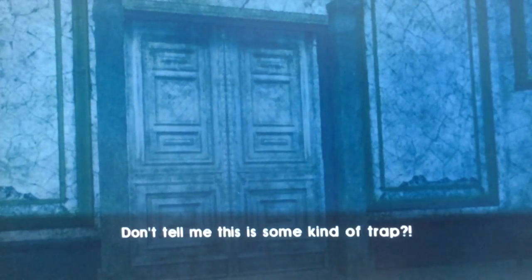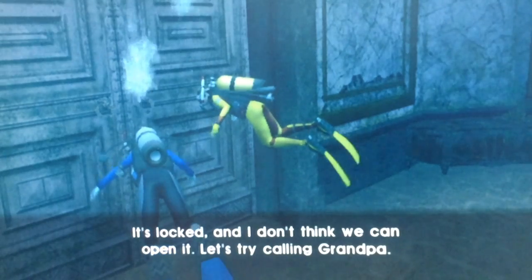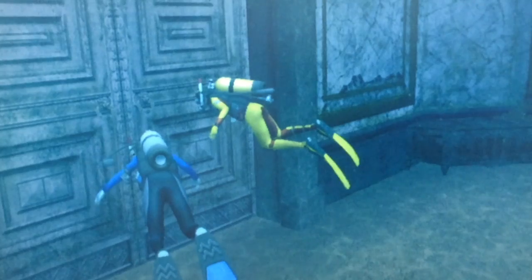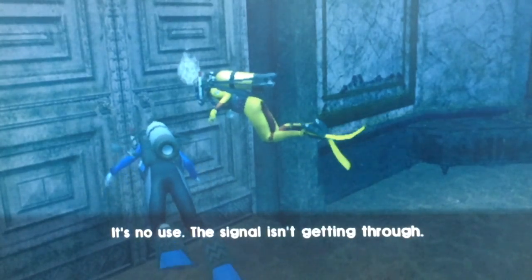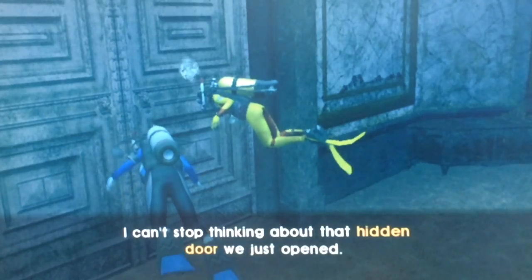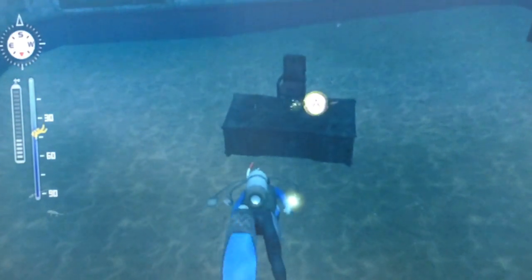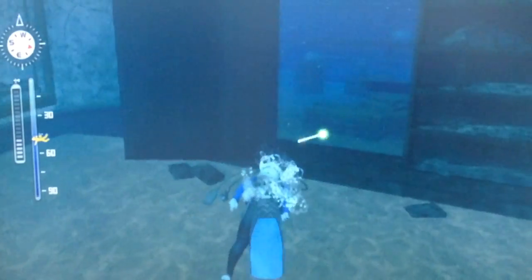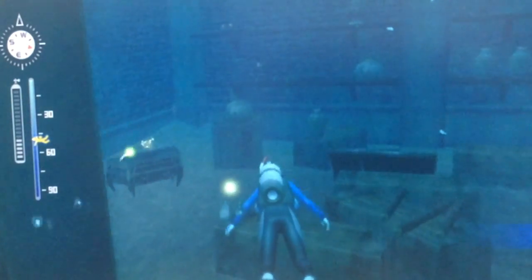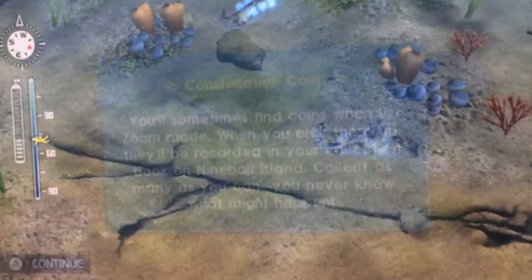It's a problem, is what it is. The door — don't tell me this is some kind of trap. It's locked. I don't think we can open it. Let's try calling Grandpa. Hello? Grandpa? It's no use — the signal isn't getting through. What are we going to do? We're trapped. Don't panic. We need to calm down. Let's try to find a clue to help us escape. I can't stop thinking about that hidden door we just opened. I'm going to need air if we're going to get through this. And they do not give the air. We are going to have to beat this quick then. There we go — we're going to need our Constellation Coins for later episodes.